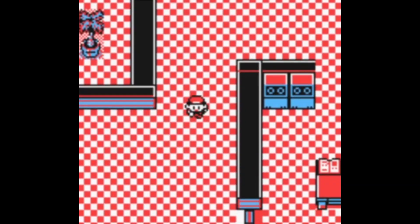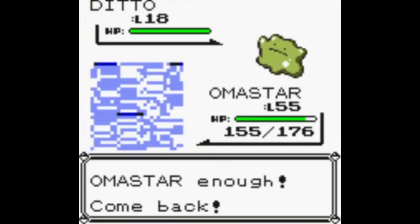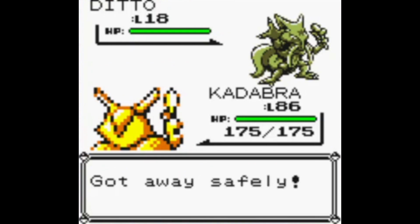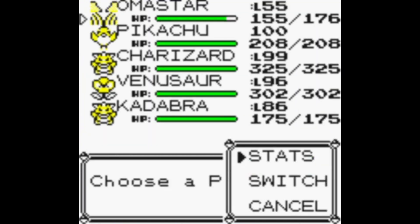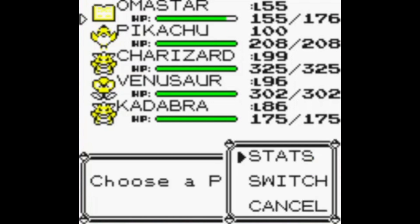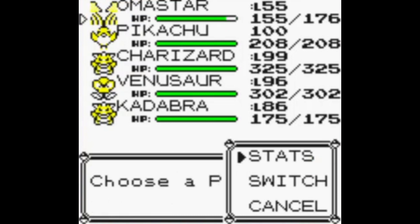Alright, we finally found a Ditto — thankfully it didn't take too long. I'm going to switch into Kadabra here, which has a special stat of 226. Before we leave the Mansion though, I'm going to show that MissingNo. has the book as its party menu sprite. There we go — you can see it's a book. This is basically the Yellow MissingNo.